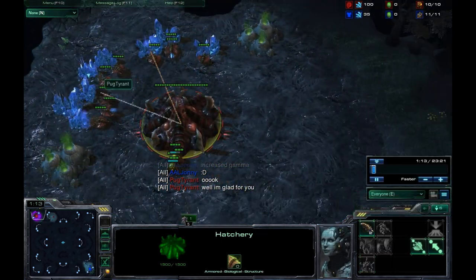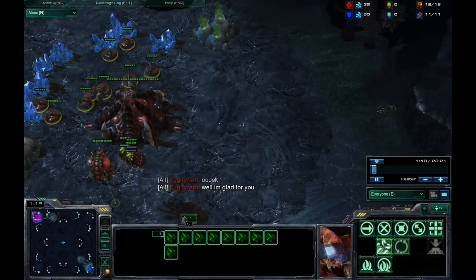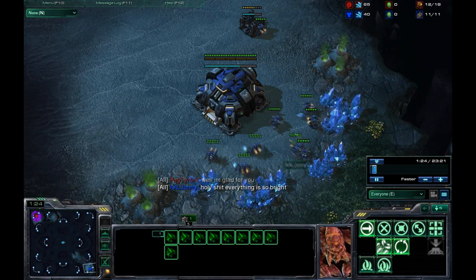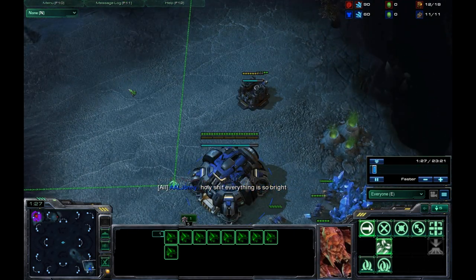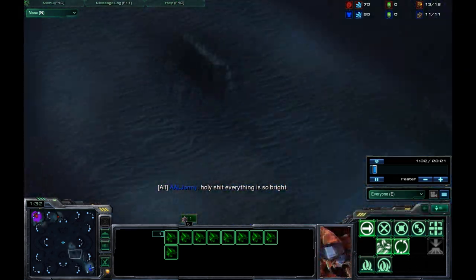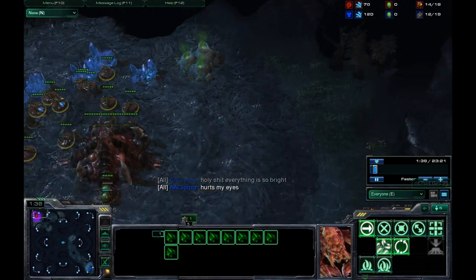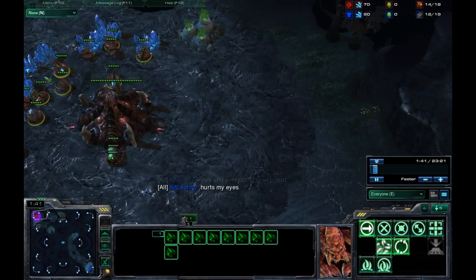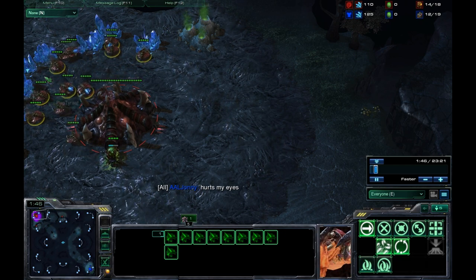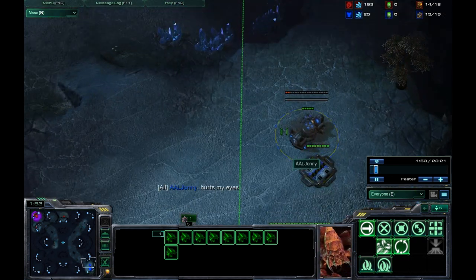My Zerg opponent is going to be going for an expansion — that's what he's going to be doing unless he goes for an all-in, but that's kind of rare. I almost never see Zerg players go for a 1-base all-in. Most of the time it doesn't work at this juncture — by juncture I mean diamond, platinum, or masters — because it's extremely easy to hold off a 1-base Zerg.